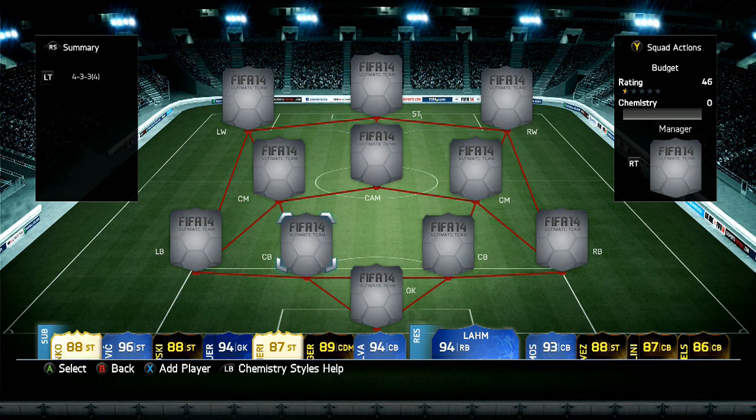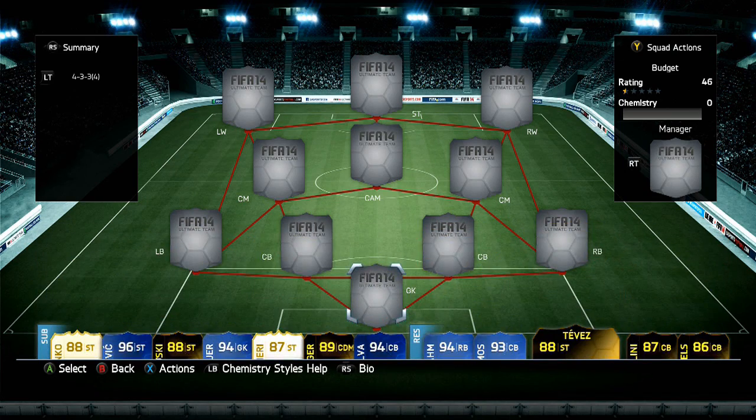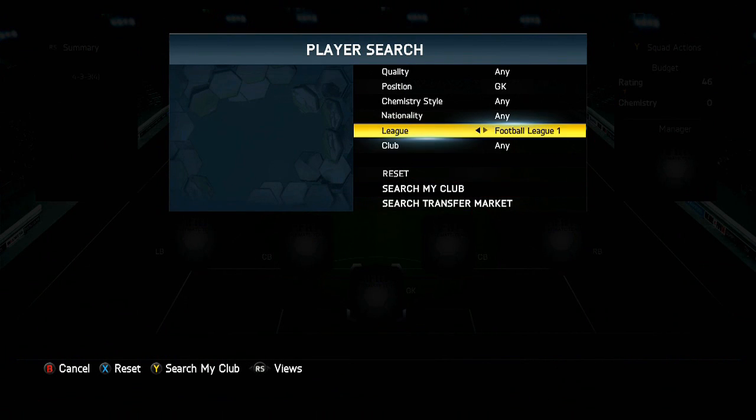If you guys want Ultimate Team coins to buy players like those on the bench or to build this team, make sure you check out baltea.com and use the discount code Bateson to get five percent off. If you need MSP, PSN or cheap game codes, check out g2a.com as well. If we can smash over 3,000 likes, that would be absolutely insane.